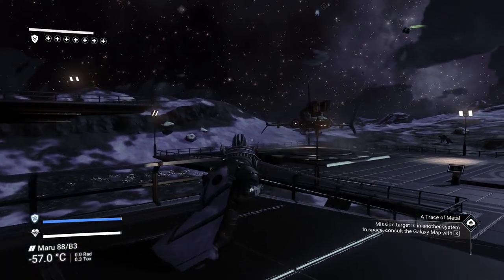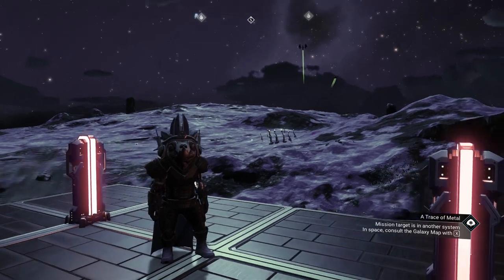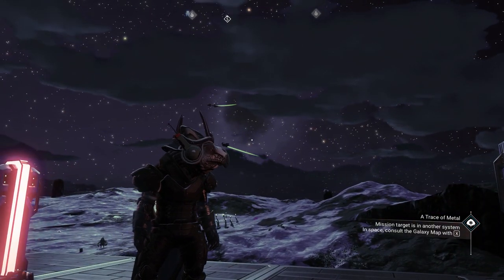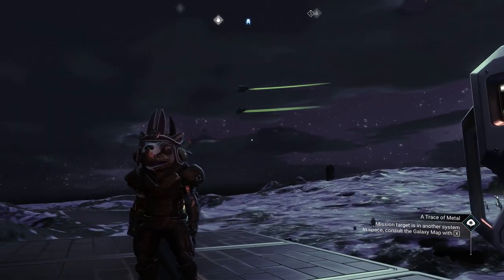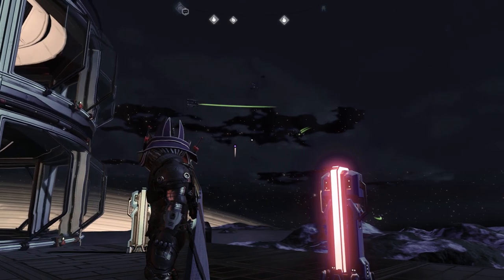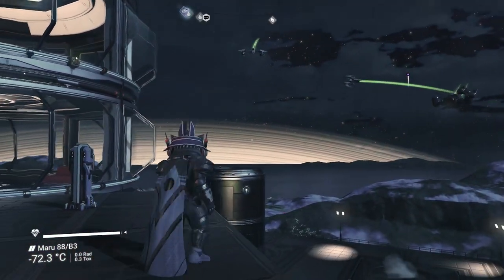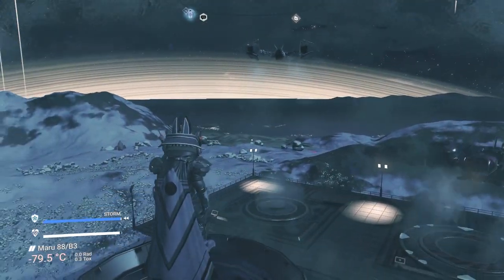The ship we're after will not come in the first wave — it'll come in the second wave, so make yourself comfortable because you're going to be here for about five to ten minutes. This is a very wintry world and it is absolutely freezing. Right above the actual outpost you'll see heaters; I highly recommend you use them while you wait.